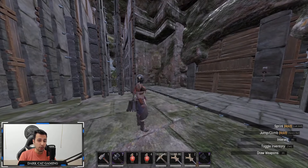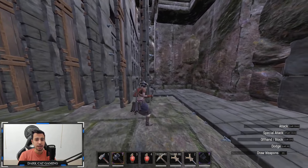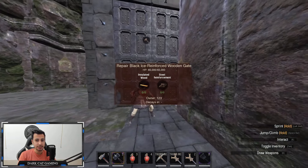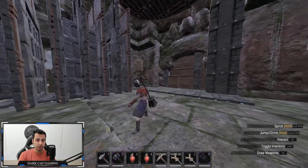First, I built some examples inside to talk about. We all know that a few recent patches nerfed the gate frames. As you can see, the Black Ice Reinforced Wooden Gateway now has 140k HP — it got nerfed by around 60k, it was around 200k. The gate itself has 65k HP, so this makes you think about how you're going to protect it.